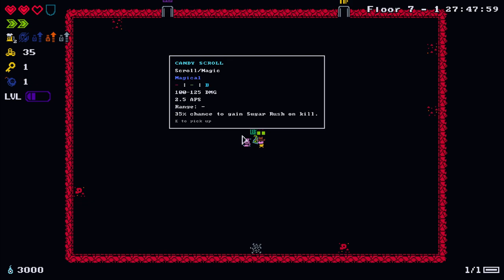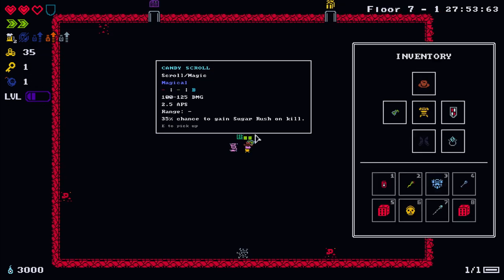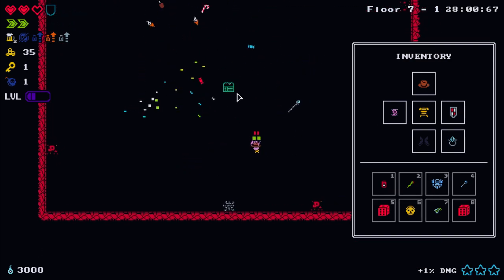A candy scroll - 35% chance on kill of triggering sugar rush, giving movement speed and attack speed. That would be terrible on bosses but I'm kind of interested in seeing what the candy actually looks like. That's kind of cool actually.